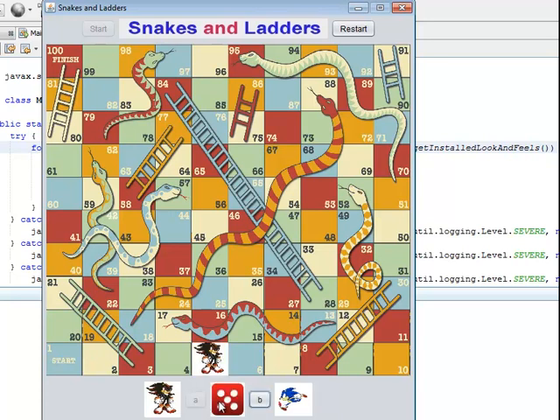Player 1 got five, so he will move five steps. Now it's player 2's turn — he got three, so he gets to climb up the ladder. Keep going like this until one of the players wins the game.